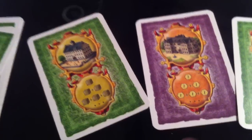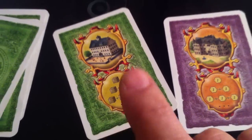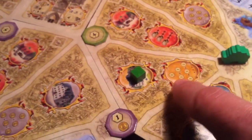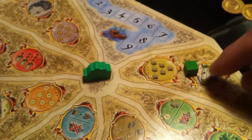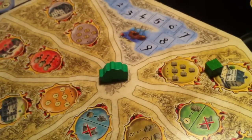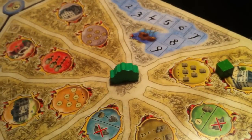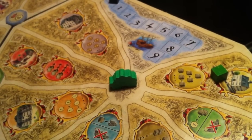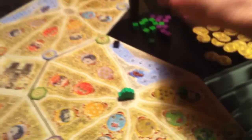Now that we've drafted our hands, we start playing cards - I only play 2 of the 3. I can get points, money, or influence. I'm definitely playing my influence card. I put my cube into the Cloister School, which gives me one more influence - essentially break-even, adding one more influence cube to my pool. Now it's Jen's turn.